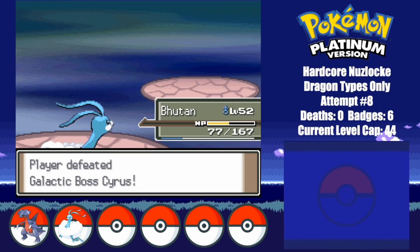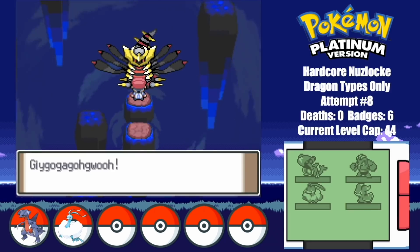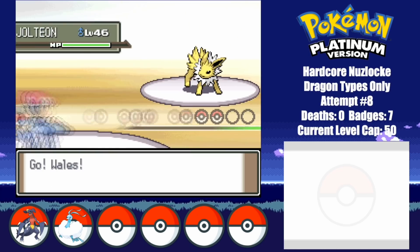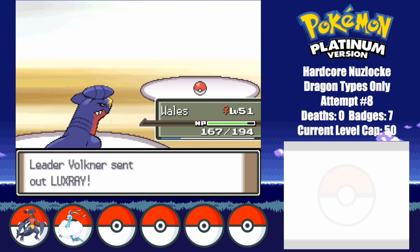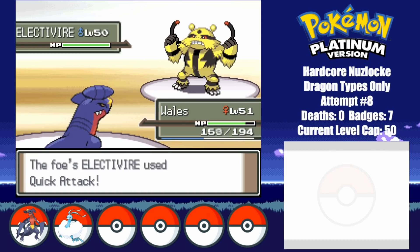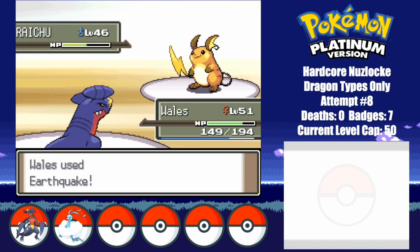Well hey, it looks like we'll at least be able to make it to the Elite Four. I end up running away from Giratina, and then make my way to Sunyshore City, where I take on the 8th and final gym leader, Volkner. As I said earlier, this should be a complete sweep. Jolteon, Luxray, Electivire, and Raichu each go down to a single Earthquake.